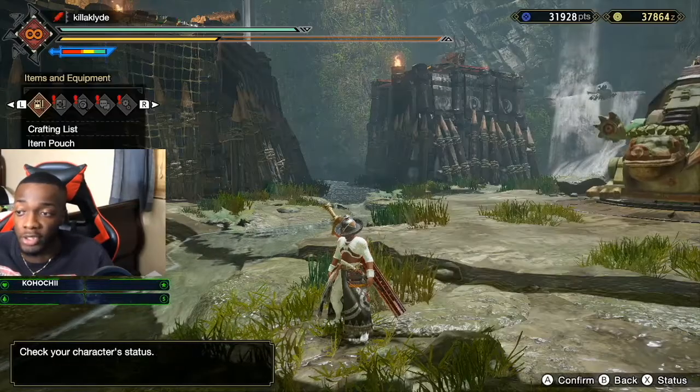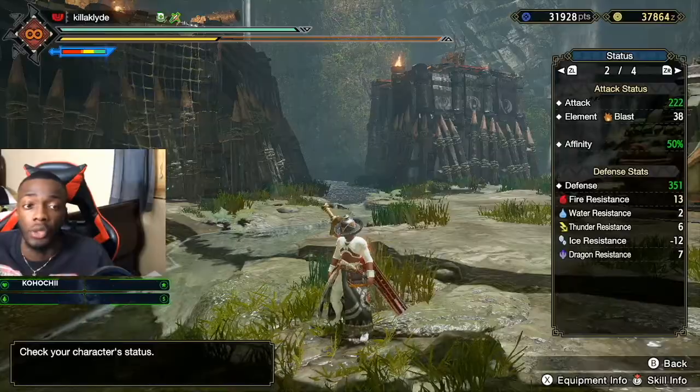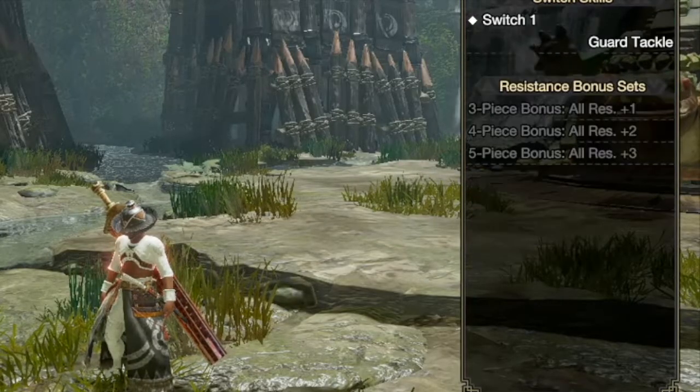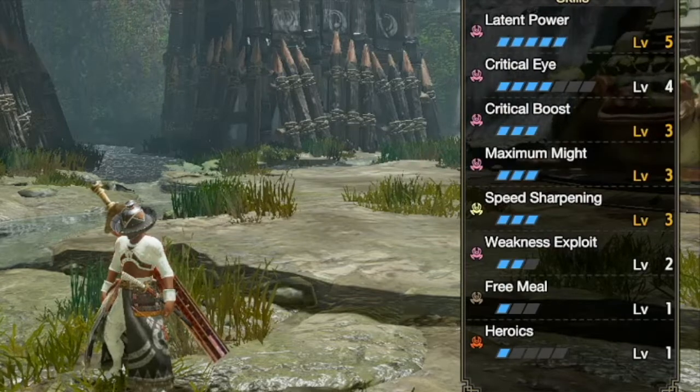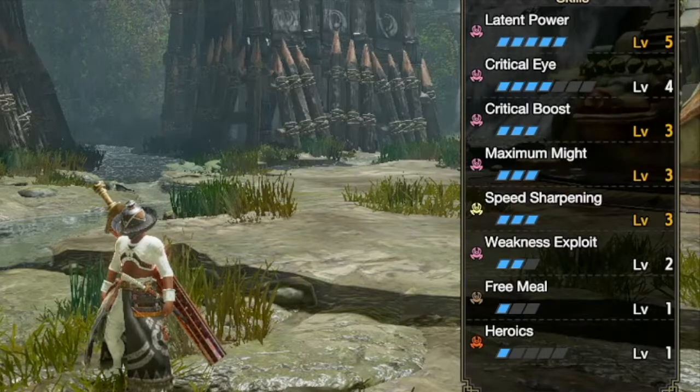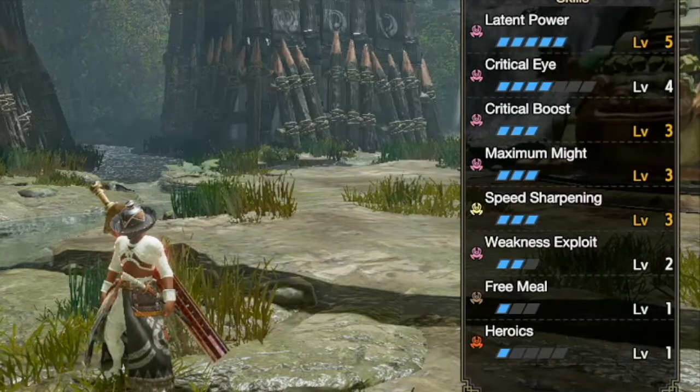So I'm gonna go to the stats here. You have 222 attack, 50% affinity. We have Lane Power level 5, critical eye level 4, critical boost level 3, maximum might level 3, speed sharpening level 3, and weakness level 2.